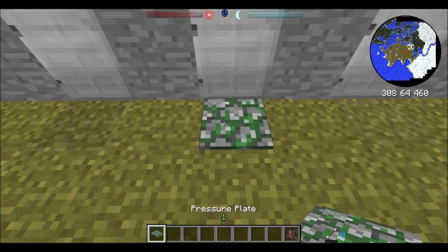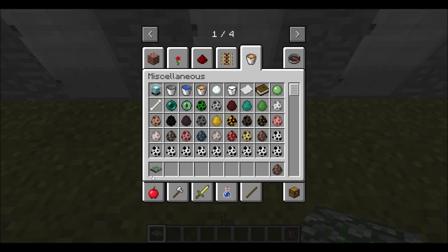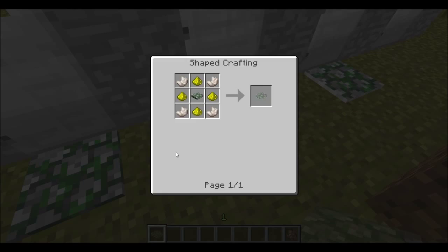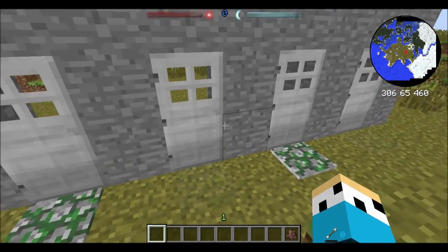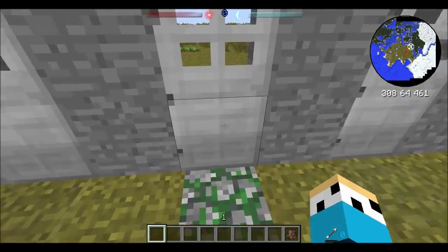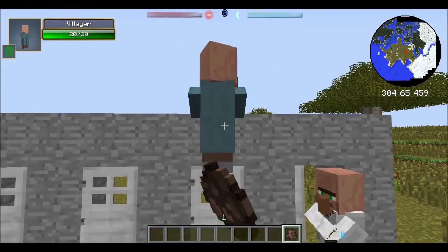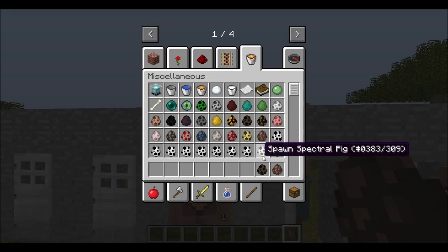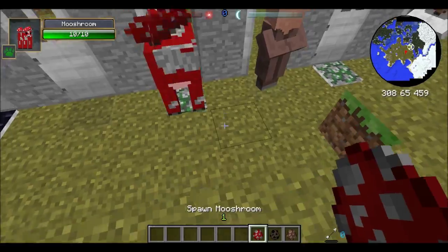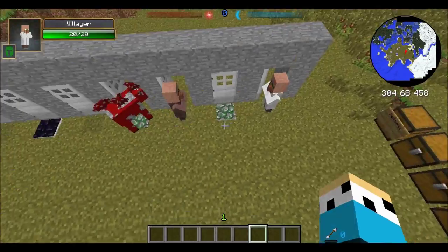There's also mossy cobblestone pressure plates, made with two mossy cobblestone. The shrouded variant uses the same recipes - it's all the same except using mossy cobblestone instead of obsidian. Mobs like villagers and any other animal cannot activate these, only players can. This makes it a pretty cool mod that allows some interesting sorting systems.